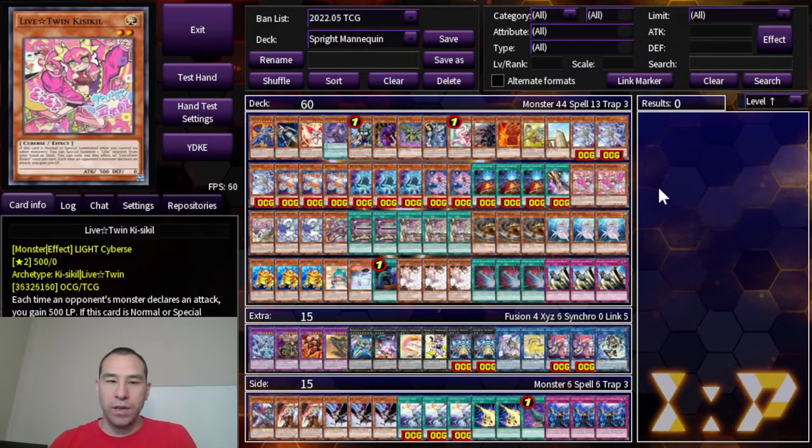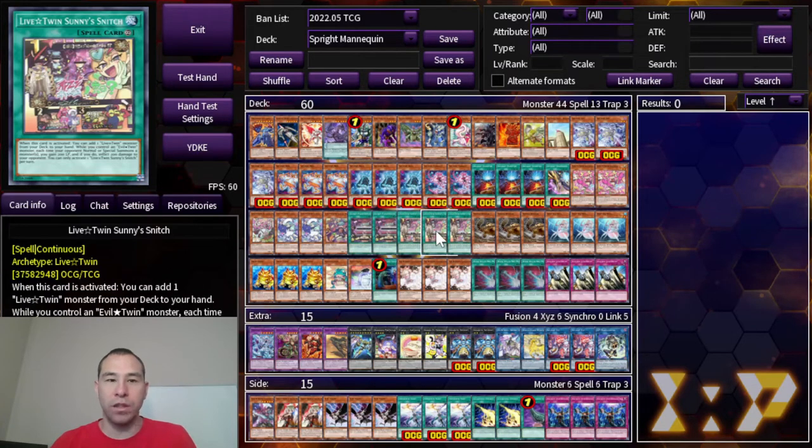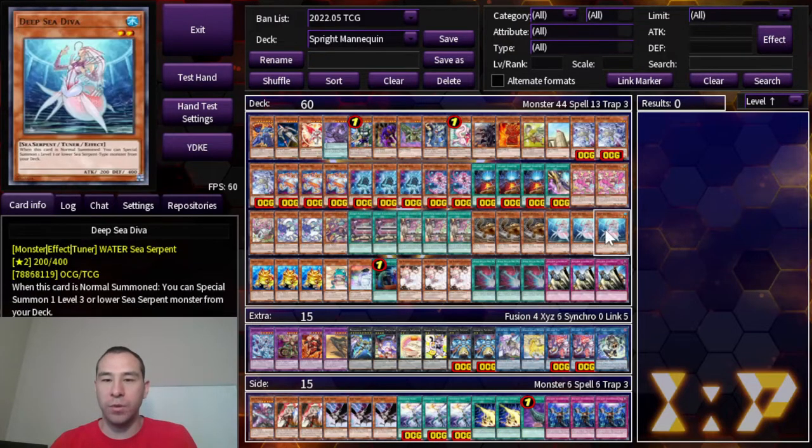Now for the rank 2 enablers, we're on 2 Kissikill, 1 Frost, 2 Leela, 1 Treat, 2 Secret Password, and 3 Sunny Snitch. This is obviously just a live twin engine to get to a rank 2. I'm not playing any live twin link monsters in the extra deck. Also, 3 Nimble Beaver and 3 Deep Sea Diva. You want to see just one of these rank 2 starters in your opening hand, so we're playing basically all of the good ones.